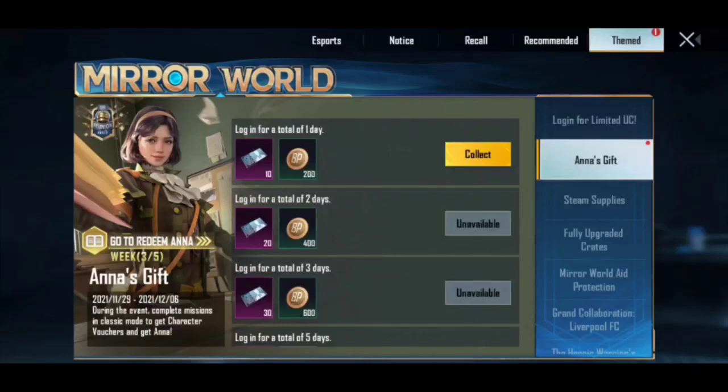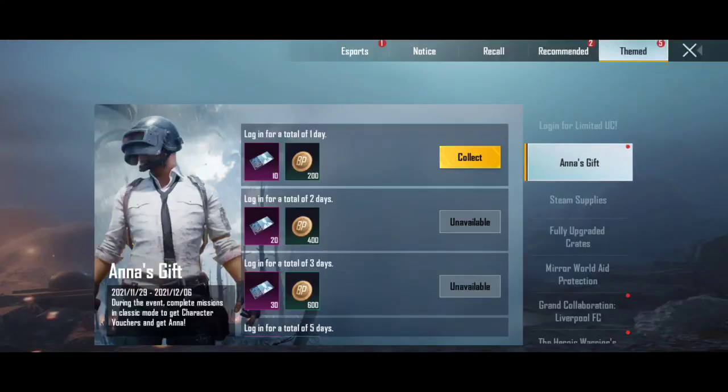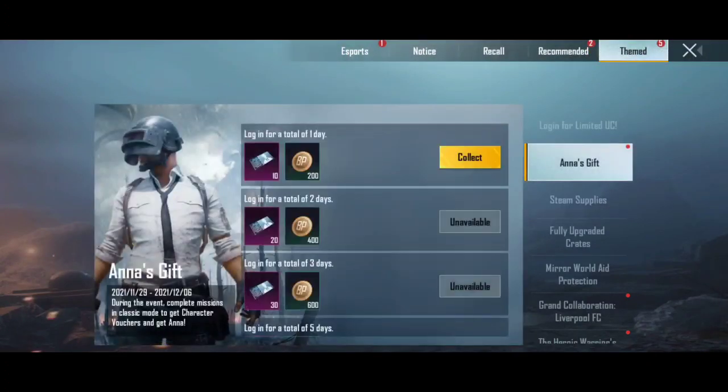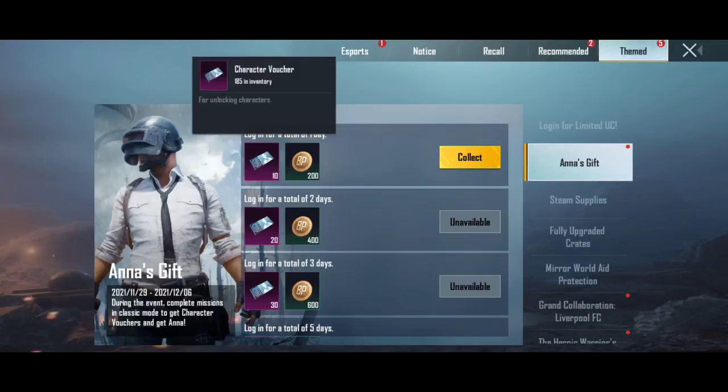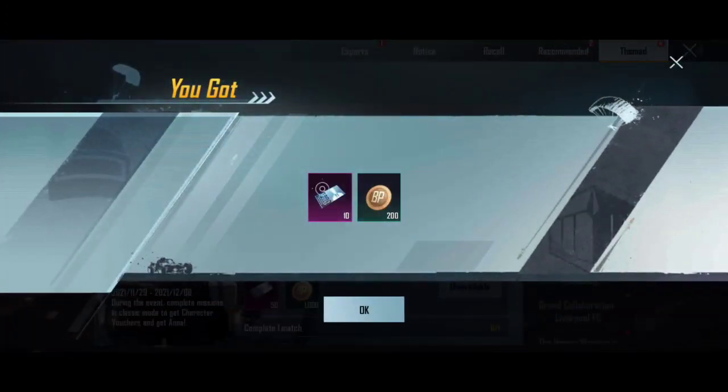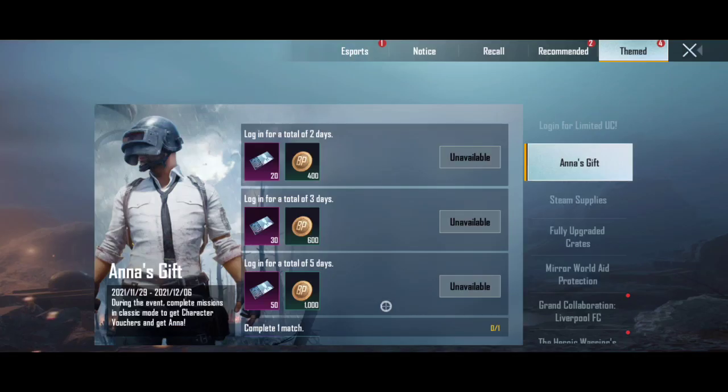First, let's talk about the missions. You simply need to log in. If you log in, you will get 10 character wazos for free and you will also get BP. This is the login mission — simply collect it. If you log in for 2 days, you will get a total of 20 character wazos for free.